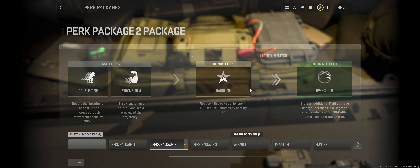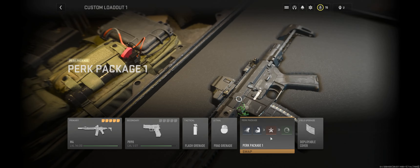Perks work differently in this iteration of Modern Warfare than in the past. You'll notice that you have two base perks, and these base perks unlock instantly. So when the match starts, you're instantly going to get the perks that you want, and it's pretty easy to just click on them.